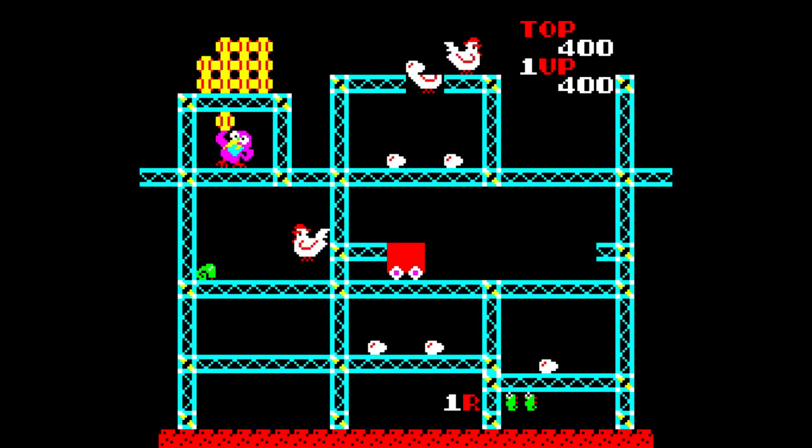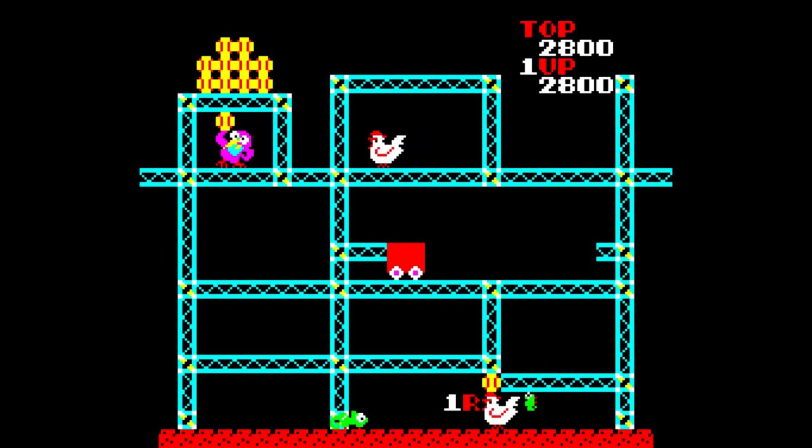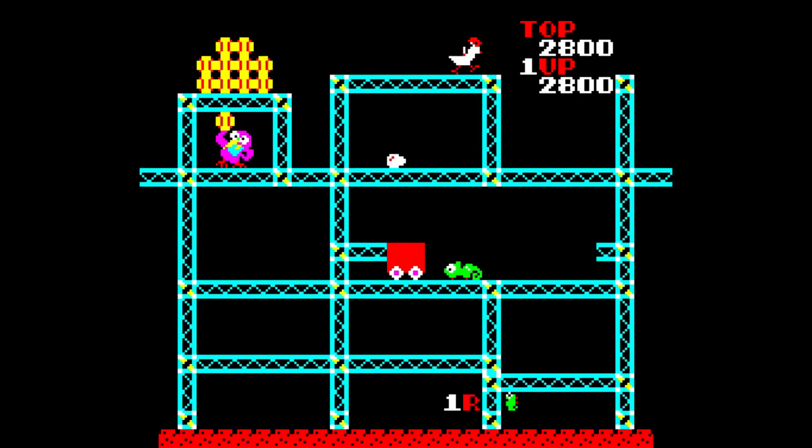You're this chameleon and you're on these girders, like Donkey Kong style. And the object is to eat all these eggs and these chickens. But the chickens are like impossibly fast. Meanwhile, there's a... I don't know what that's supposed to be hucking shit at you, because it's got a beak and feet like a bird, but I don't know what kind of bird it's supposed to be. And look at how fast that shit is. That was ridiculous.